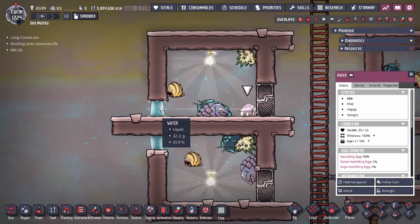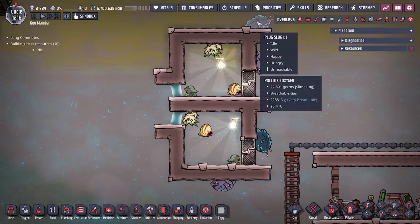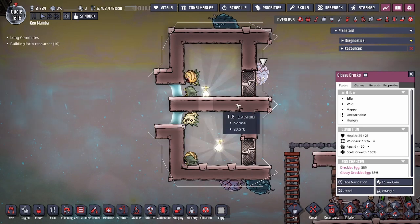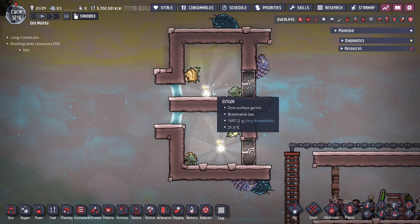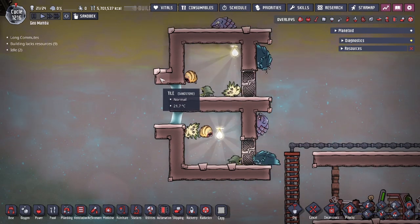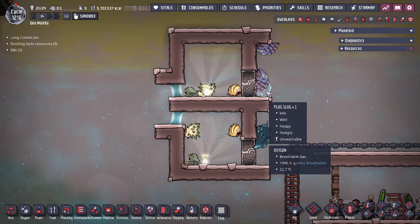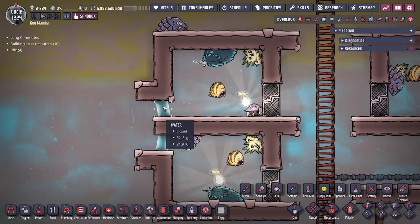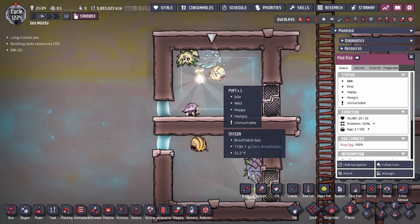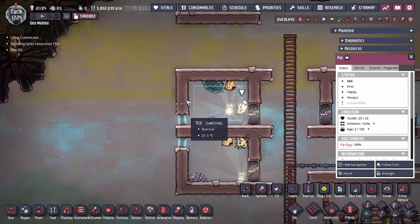There are a couple of caveats about this design. Once we added the extra tiles, critters that are able to walk along the sides of walls and ceilings — like the draco and plug slug — were able to break out. That's only enabled due to the extra tile being there. I recommend not deviating from the design, as the draco and plug slugs are able to break out. Without the extra lip present, the critters are still trapped. Any additional block may ruin the design.